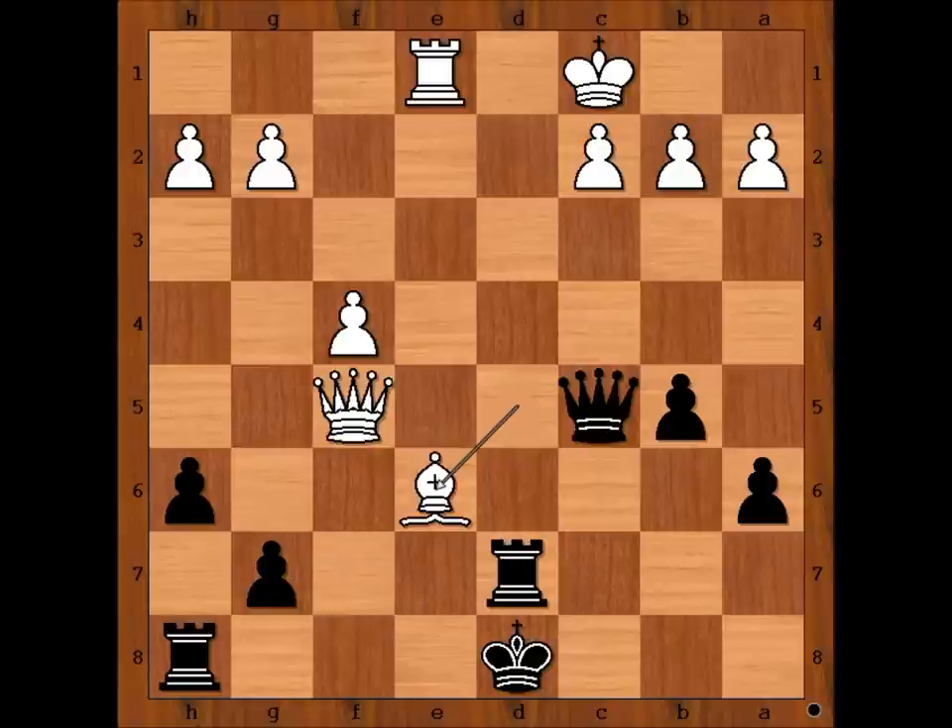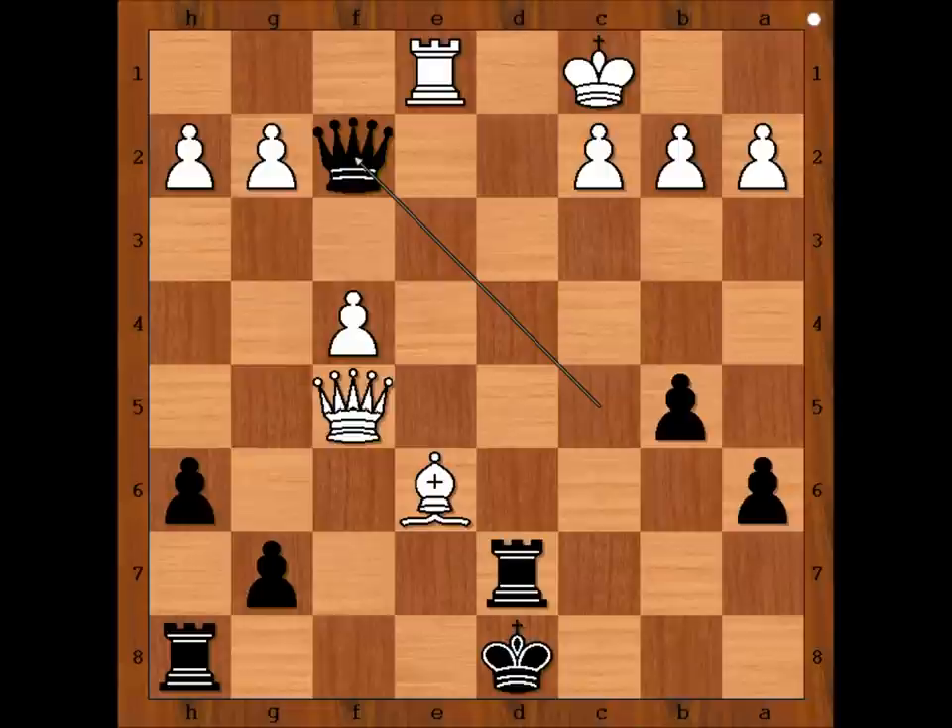Bishop to e6. How should black continue? Queen takes queen. Black to move — black played a move and white resigned. Can you guess the move? This is the move. White resigned. The rook is under attack. How should white continue? One line goes like this.